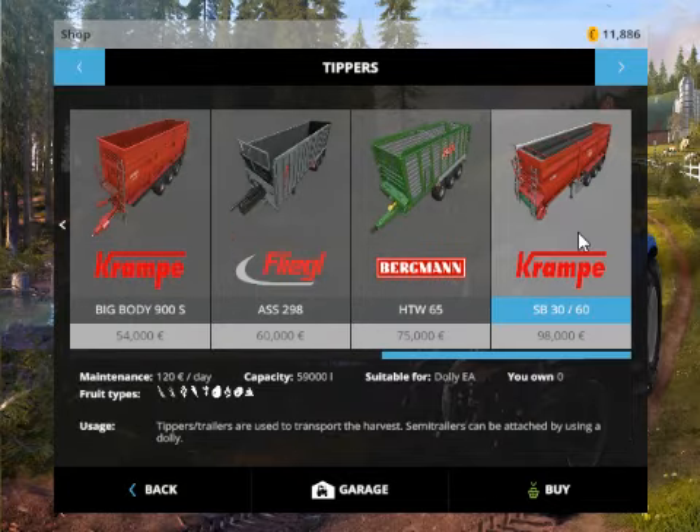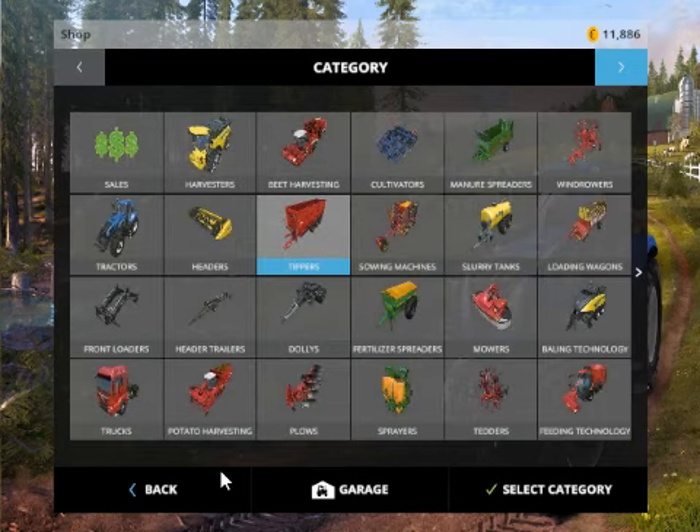Tippers — we have this which is only $59,000. I'm not going to use that because one of the mods I'm putting back in — hopefully it will work — has a better trailer system, so I'm going to be getting that instead.